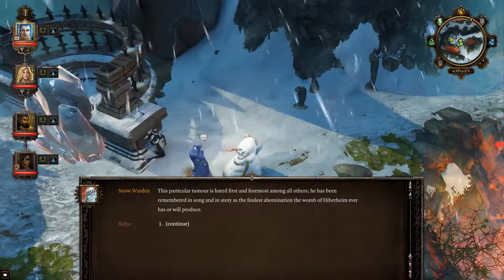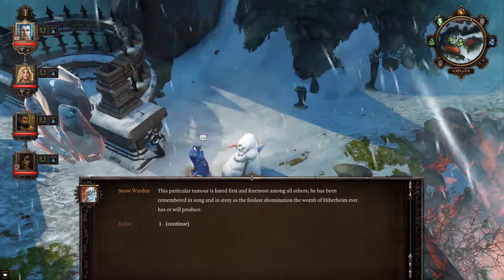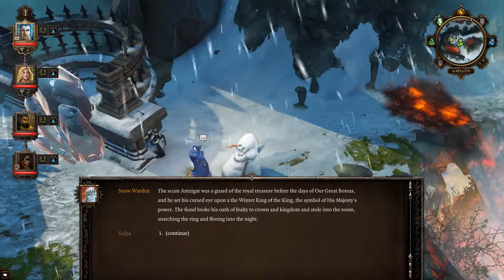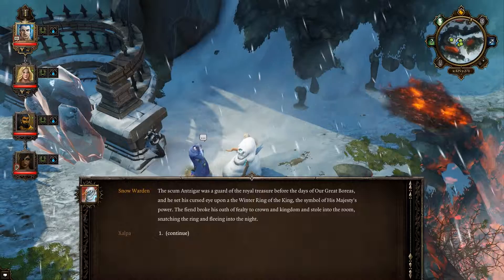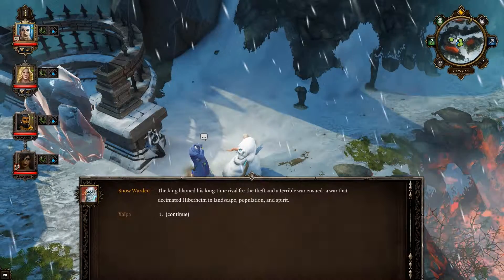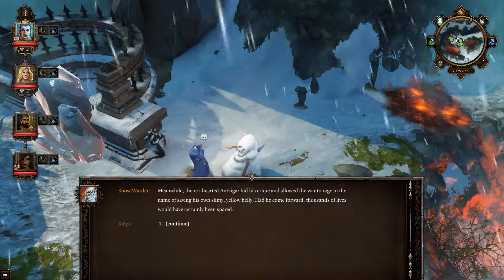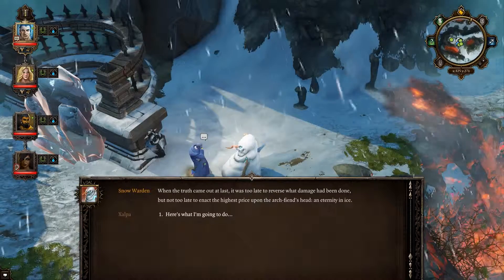What was the prisoner's crime? This particular tumor is hated first and foremost among all others. He has been remembered as the foulest abomination Hipperheim will produce. The scum Ansegar was the god of the royal treasure in the days of great Boreas, and he set his cursed eye upon the winter ring of the king — the symbol of his majesty's power. The fiend broke his oath of fealty, stole the ring and fled into the night. A terrible war ensued that decimated Hipperheim's landscape, population and spirit. Ansegar hid his crime and allowed the war to rage. When the truth came out, it was too late — an eternity in ice!